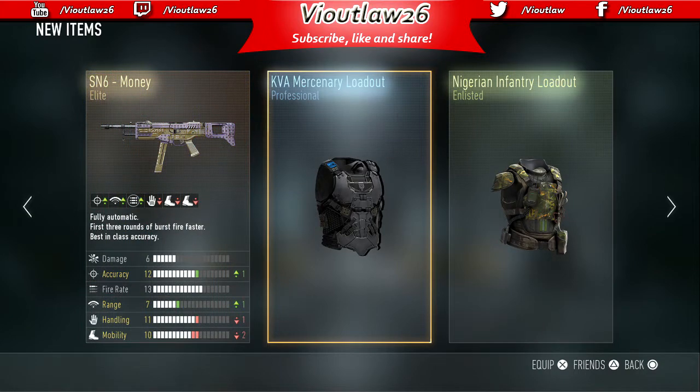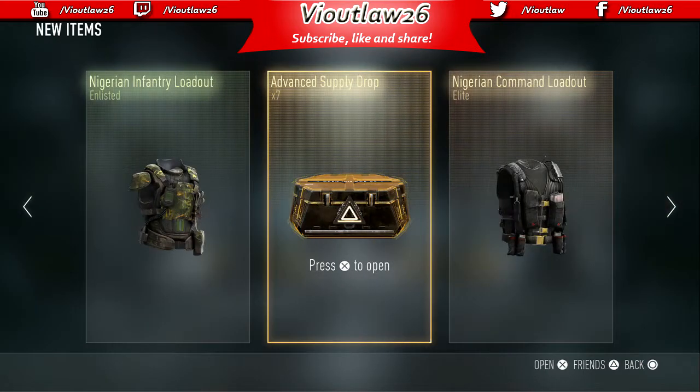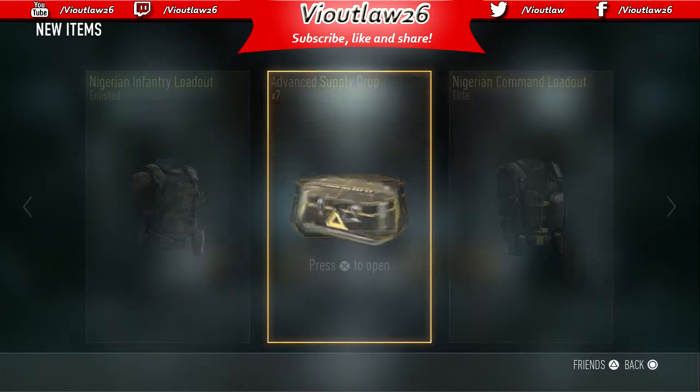Elite! I already have the SN6 money — I wouldn't mind getting the SN6 a third time though. We got the KVA mercenary loadout and the Nigerian infantry loadout. Seven more to go, come on!